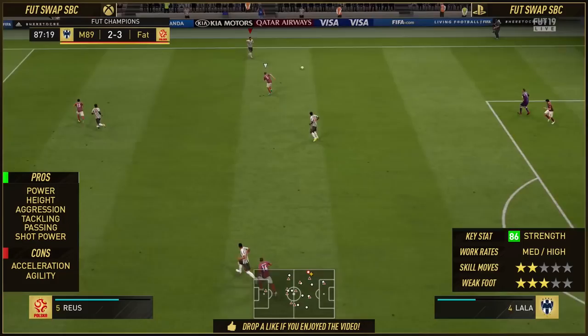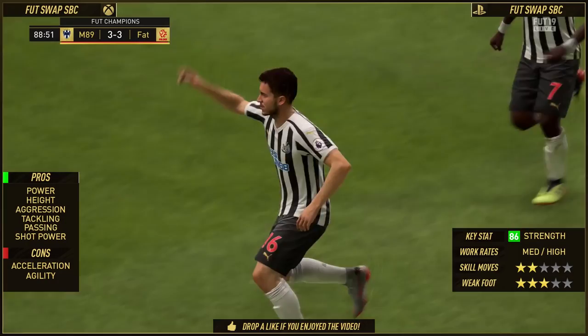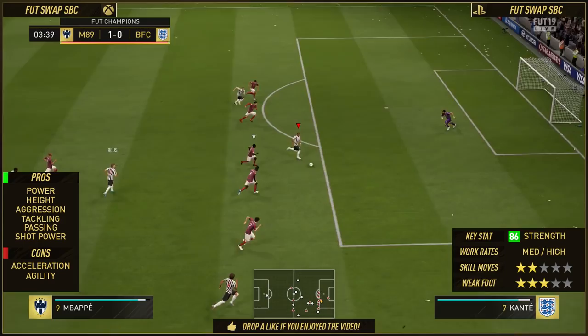In terms of assists, this is Aubameyang down the right-hand side — this is like the 88th minute, I'm 3-0 down in Foot Champions. He passes across easy as you like and Eden Hazard taps it into the back of the net. So he can get into those advanced positions and just use his noggin — that's a Northern English word for brain. He uses his brain to do what you've seen him do on the pitch.